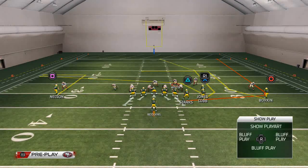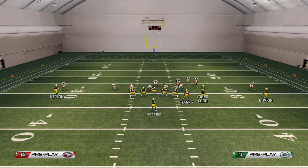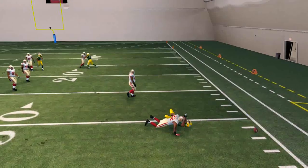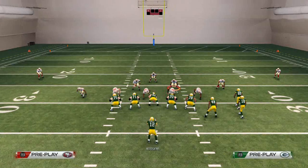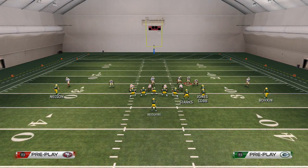What we like to do is put Nelson on a smart-routed out route. When we see a press alignment, our first read is Starts. If they're backed off, our first read will be Nelson. But here since they're pressed up, our first read is Starts — and you see he does a pretty decent job of getting open, even though the defense did a good job of holding him down.